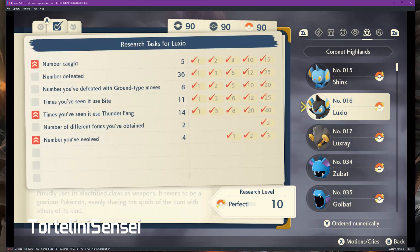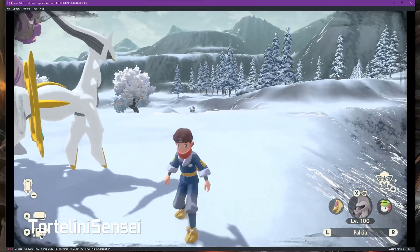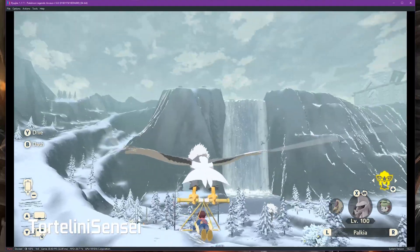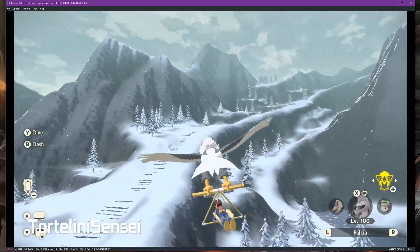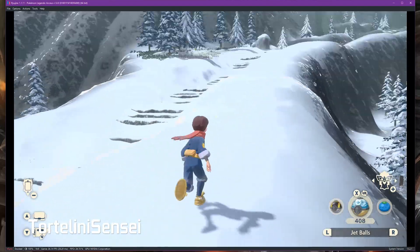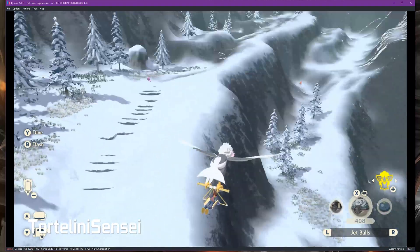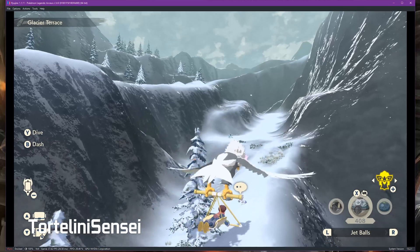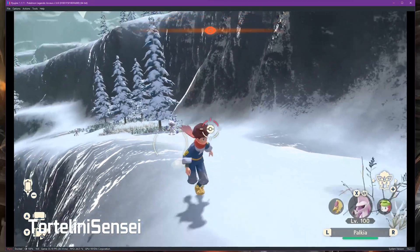Now we can explore a little bit of the gameplay, and all of the map is also explored and unlocked. We can fly, which is really helpful for the traversal system. Now we will test Arceus first.